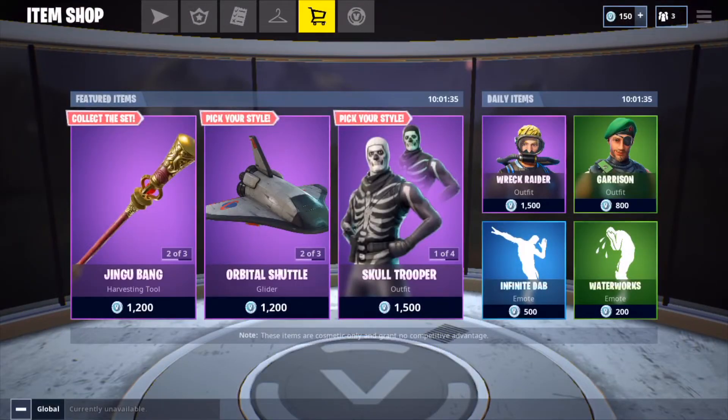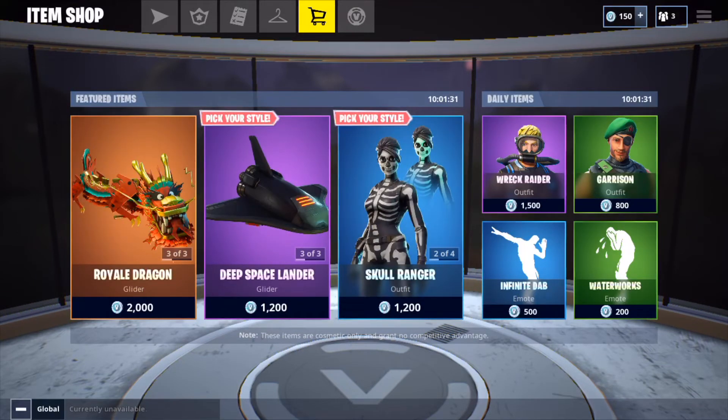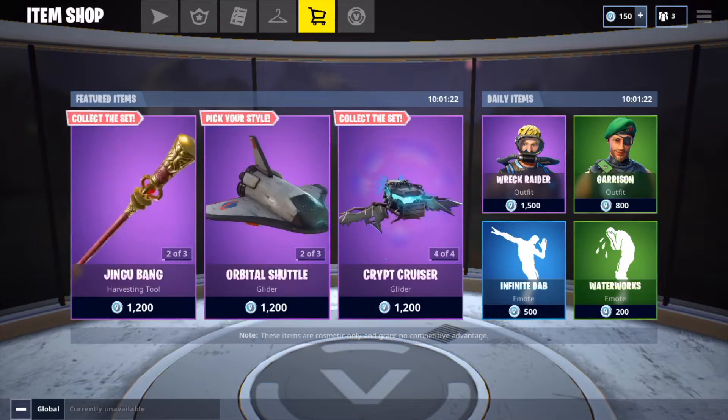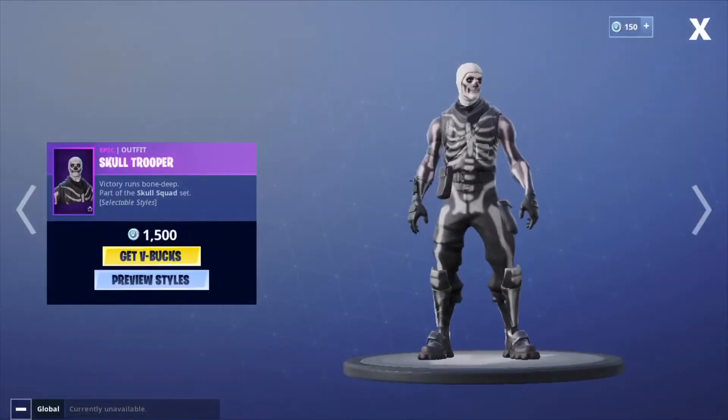What is up everybody, it's Comet here with another video, and today we are looking at the new Skull Trooper skins, the Skull Squad skins. This is absolutely crazy because it did not drop during the actual shop reset — it actually came out during the update with the quad launcher and the disco domination.